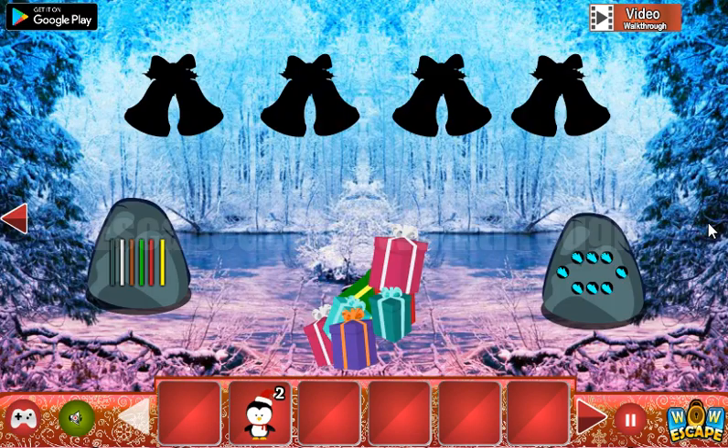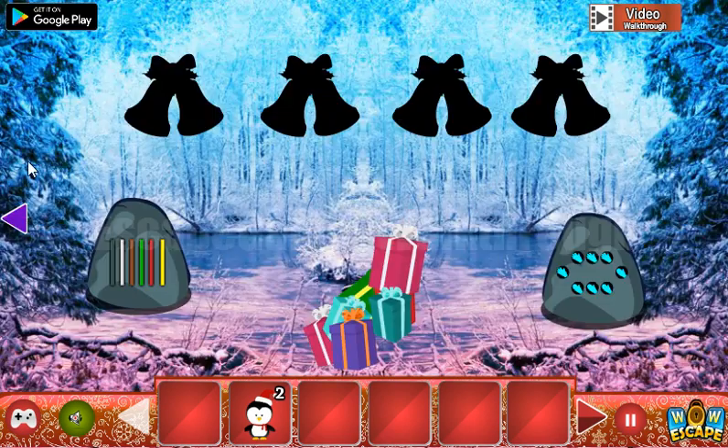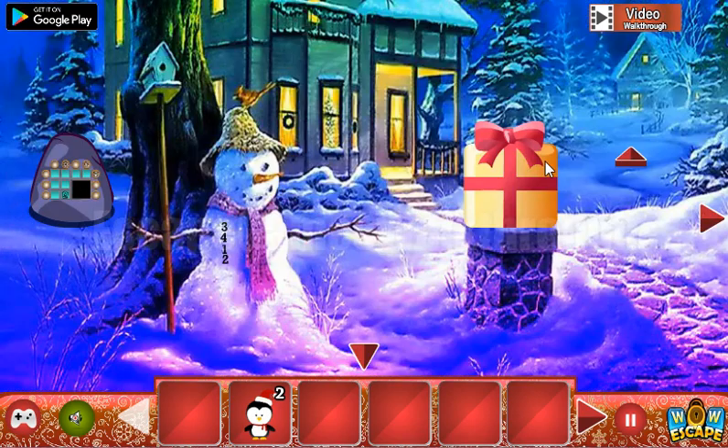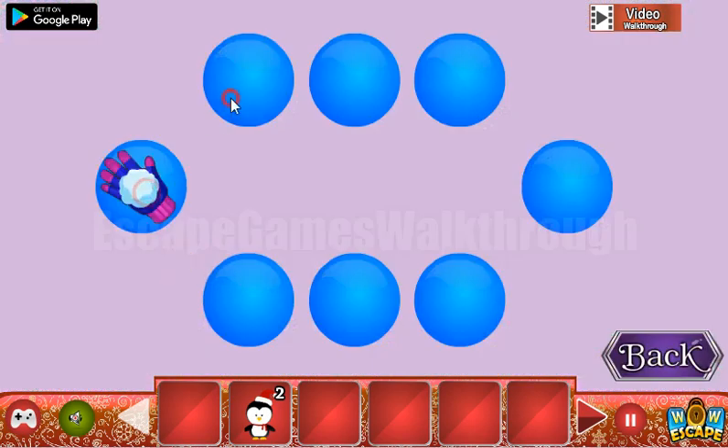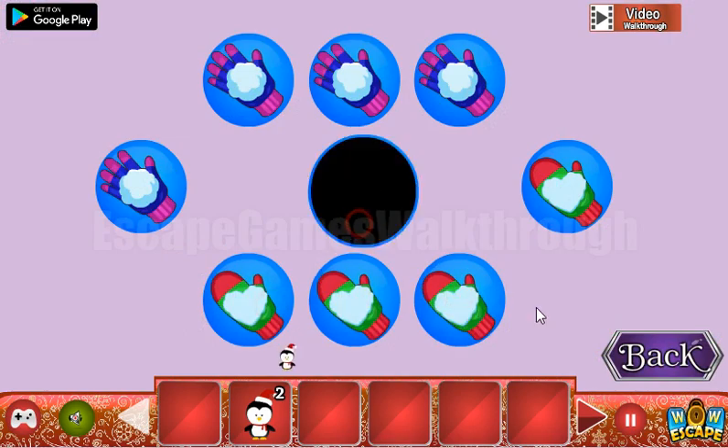We can put the Santas here to get one more penguin. Now let's go to the right. We have a hint here: these four are gloves and these four are mittens, and we need to set them here. We've got the penguin.